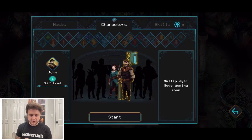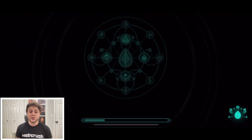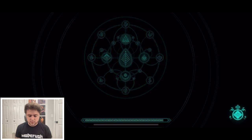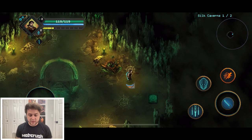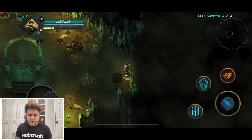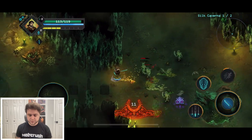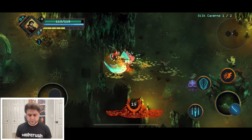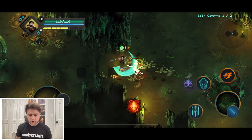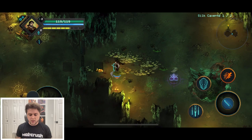We choose the beefier boy because I'm a little trash with Linda. We have his leveled-up ability too so we should handle enemies better. We've got a combo going — and there are flames! That's wild.